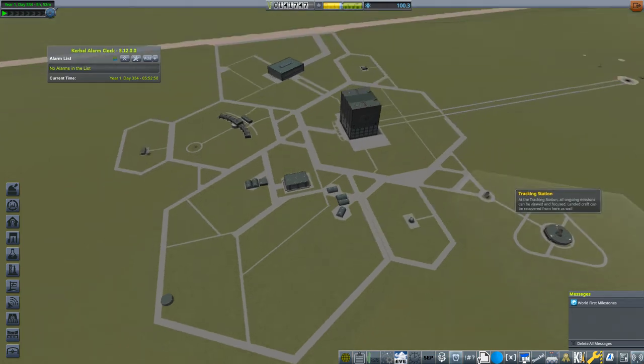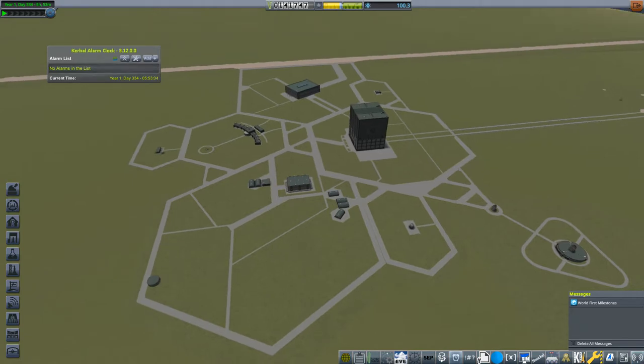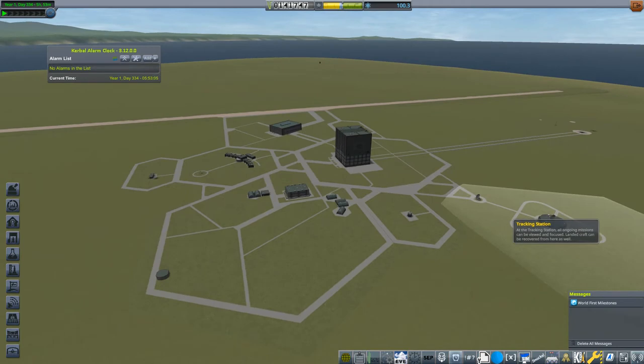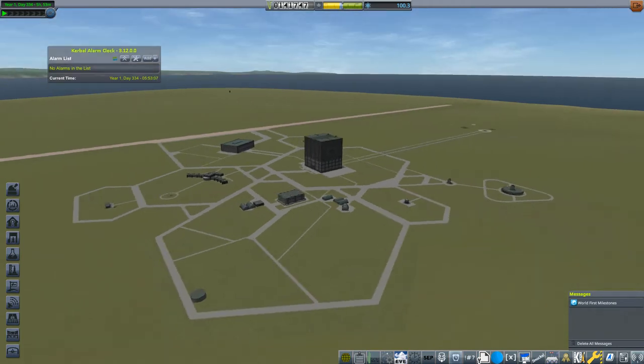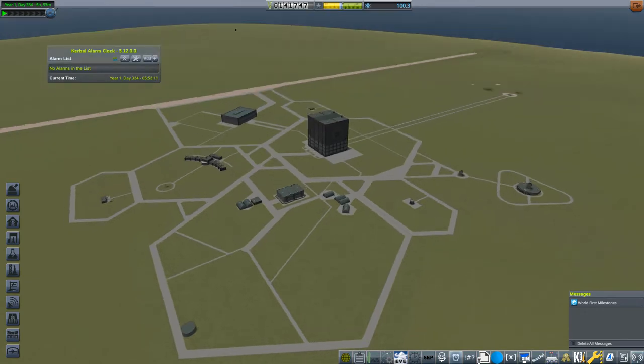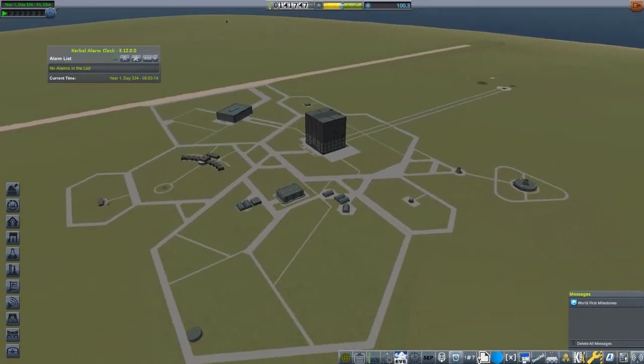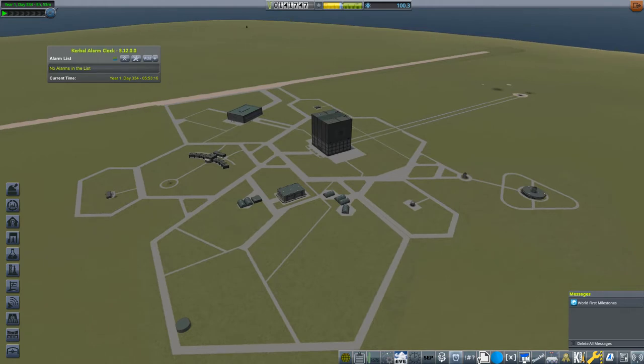Here we are again for the third episode of my Kerbal Space Program career mode playthrough, where today we are going to build some high altitude and suborbital research rockets, unmanned ones, as I mentioned in the last episode, which was 90 in-game days ago.